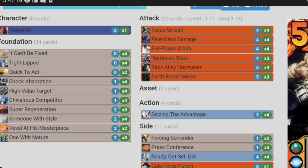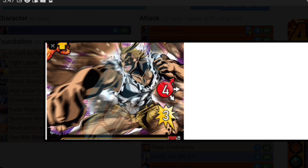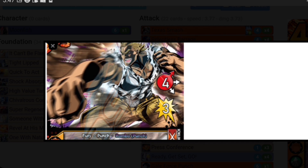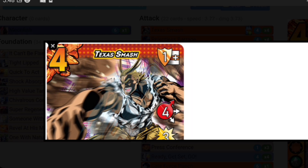The best attack in the deck, of course: four difficulty, one mid block — which is fantastic — four high, which is actually technically a six or seven high because of Moonfish's combo enhance. This attack gets plus four damage. So it's a six speed, seven damage roughly. That's not including all the other damage buffs you have in the deck, but you do need to combo it with a punch. Discard one card — you have seven cards in hand so that's easy — and your next attack this turn gets plus four damage. That's really good. Even starting with this card doesn't feel like the worst thing, because your next attack is going to get plus four damage, meaning Moonfish could easily make another thing six or seven speed. That is absolutely insane.